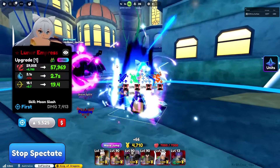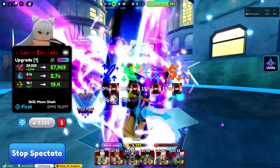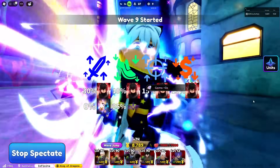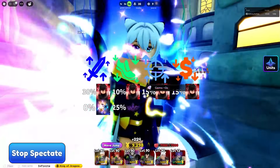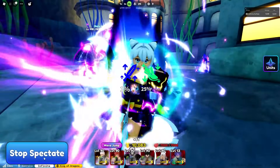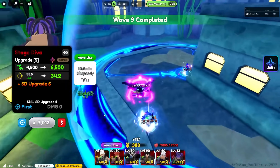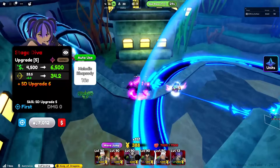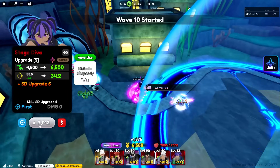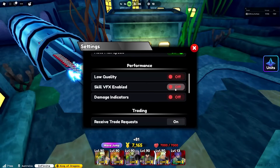Lunar Impress is still one of the strongest damage-per-second units with her extremely strong passive and huge line AOE at later upgrades. Her insane passive gives her 1% damage for every 20 kills she gets, which is extremely good. How to get Lunar Impress is through the secret Lunar Portal, which you can obtain from raids.